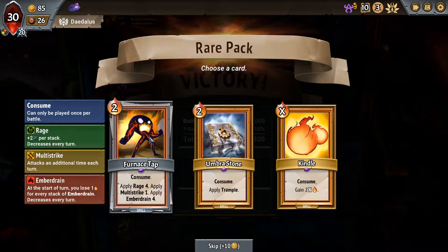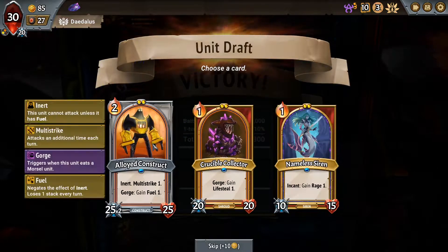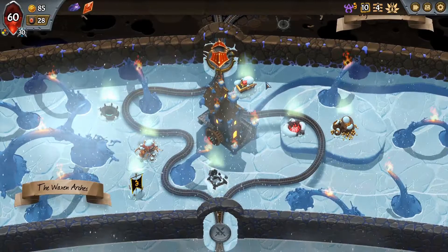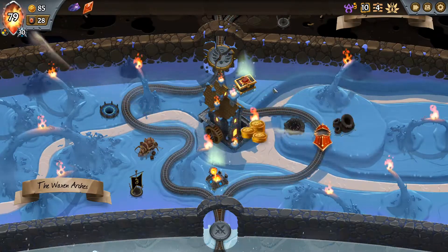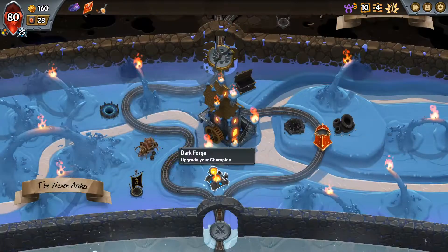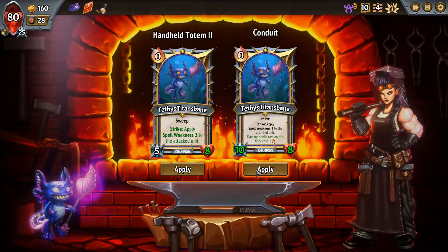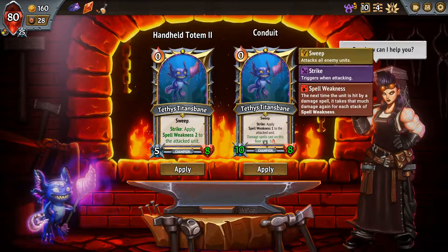We don't need trample rage, multi-strike, or amber drain - I'll take the kindle. This is someone we can fuel with our stuff, that's good. But we have so many expensive ones, I think we need the extra energy. By now we have enough units for sure. Healing, gold - I'll take it. We can't have them use the pyre room - if they go through, we attack first. Spell weakness two or make damage spells cheaper? I didn't think about that option - spell weakness two is great if we continue with the setup we're doing.